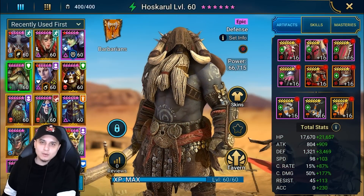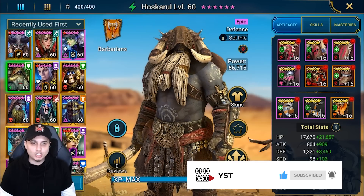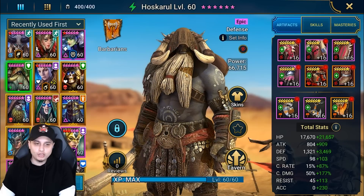What's up guys, YST here and welcome back to one of our Raid Shadow Legends videos. Today we are live on the test server to do a guide on Hoskarul, the Spirit Barbarian, an Epic Champion that we just had as a Fragment Fusion.